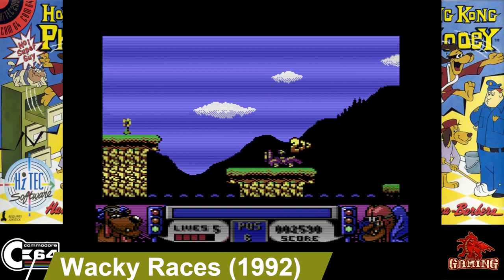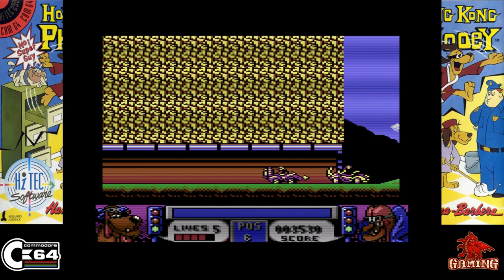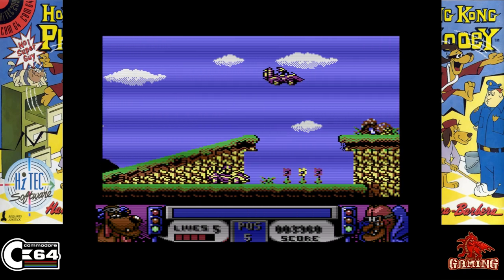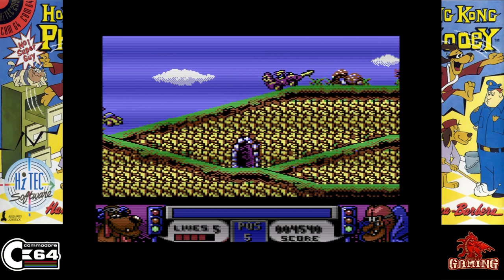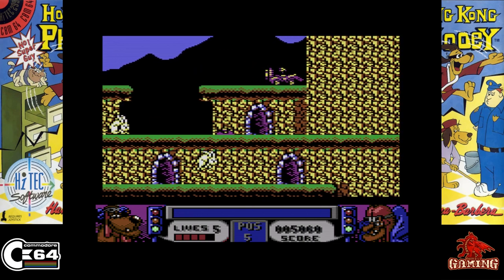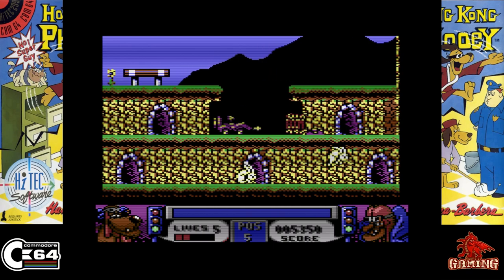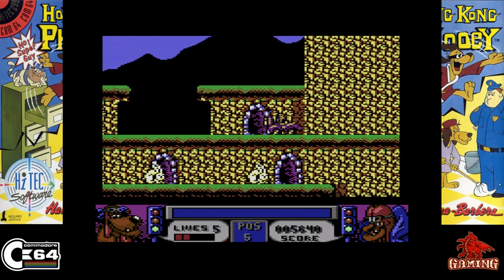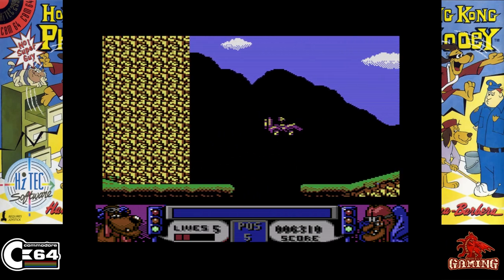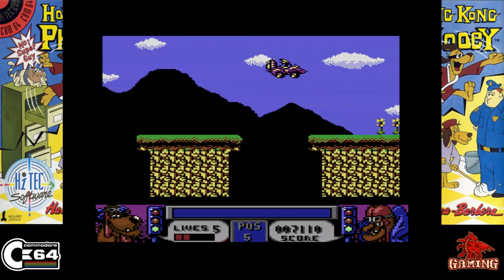Wacky Races, released in 1992. You play as Dastardly and Muttley, and your aim is to complete each course in a particular position, achieved either by waiting for opponents to suffer enough damage to drop out of the race or by inflicting damage on them yourself. Your car is also armed with weapons, so when you encounter obstacles or bad guys you can blast away. This is a great game.